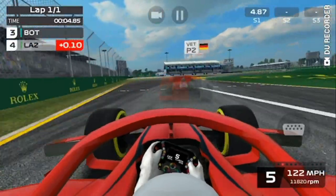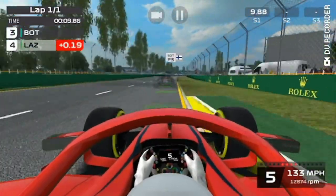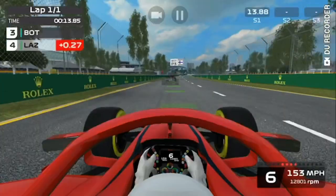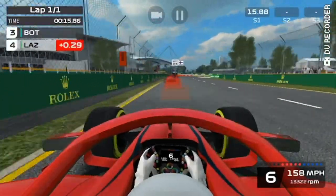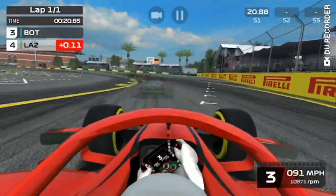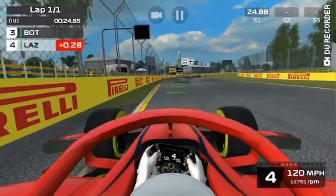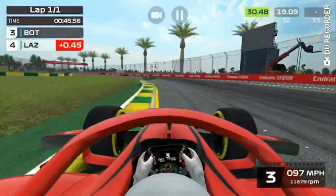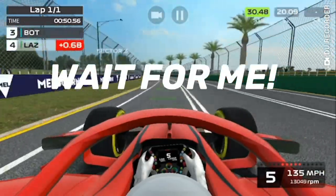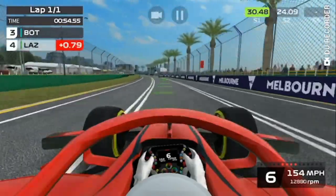As you will notice in the first turn, the braking assist makes us brake way too heavily into the first turn and we actually lost quite a bit of time to the AI up ahead. Into the second turn as well, the braking assist forces us to brake so early that we are unable to get any closer to the AI. The further we get into this lap, the further we also get away from the AI ahead of us, which really shows you how much time the assist is making us lose.